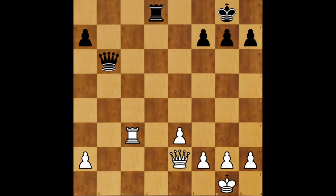Hello there. This is position number one in the 300 most important positions and ideas series. This position occurred in the game Bernstein vs. Capablanca in 1914. Black is to move. Please pause your video now and try to find the best continuation for black.